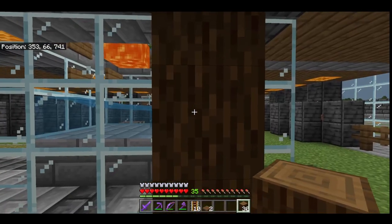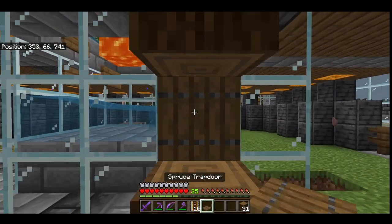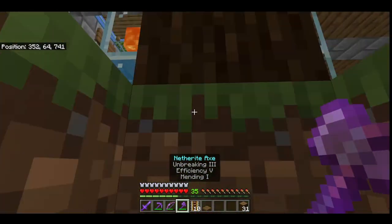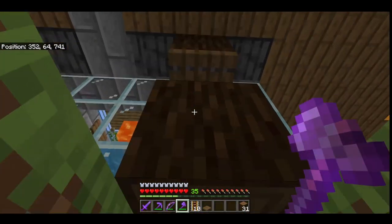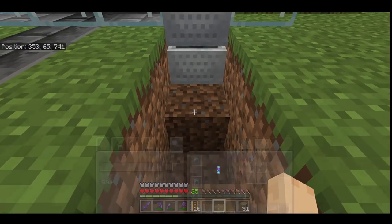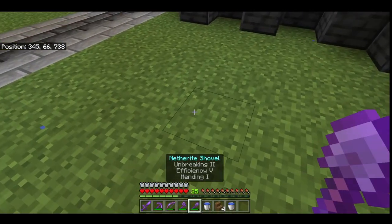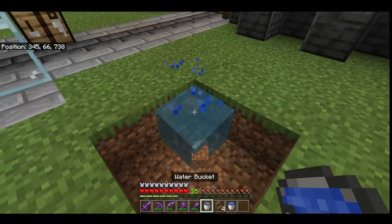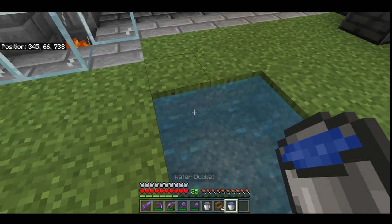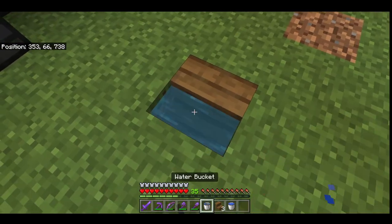Put three temporary blocks down, break the middle, put a trap door down, dig yourself down a bit, get another trap door in. Next, make an infinite water source, put a stair down, and waterlog the stair.